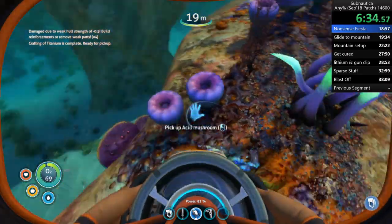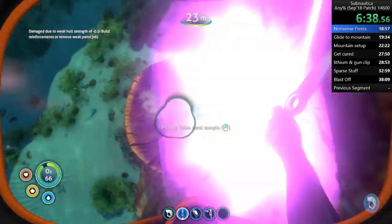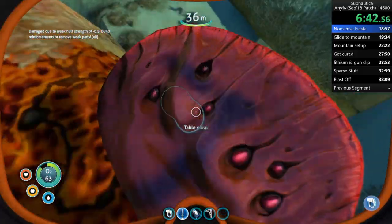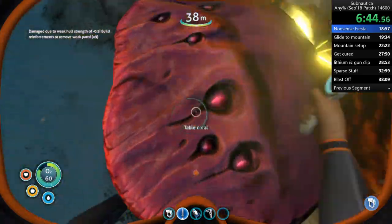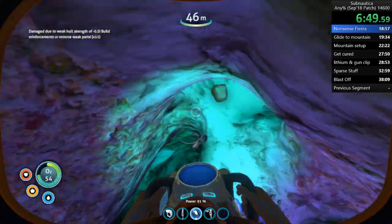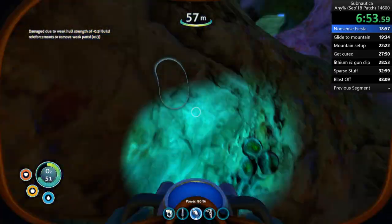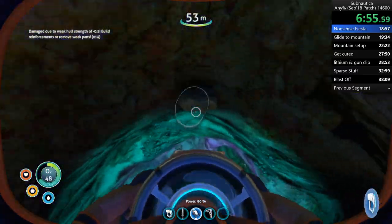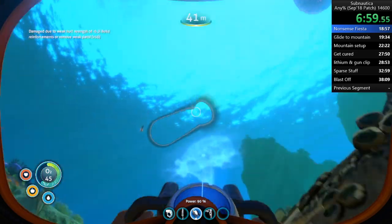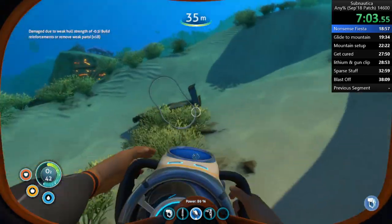Four mushrooms, ten table coral. One, two, three. Grab the two sandstones — it's always here. Grab this rock, and this rock, and this quartz. And back to base.